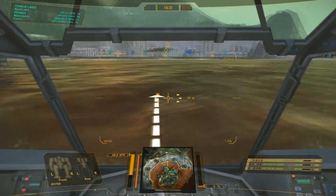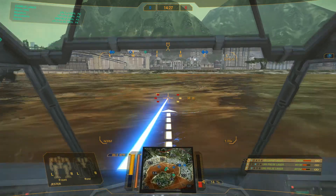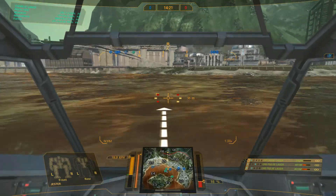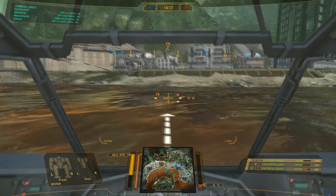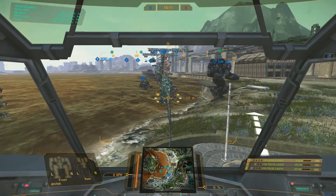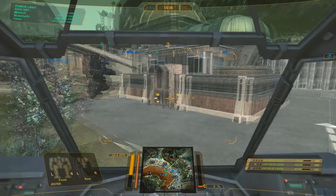Weapon grouping on this thing is really simple. I've got both large pulses on button one, button two is the ER large laser, and then I've got three and four just to fire the individual ones. Button four fires the right, button three fires the left — that's just how my controls are mapped. Being able to fire a single pulse laser when really hot can only be a good thing.